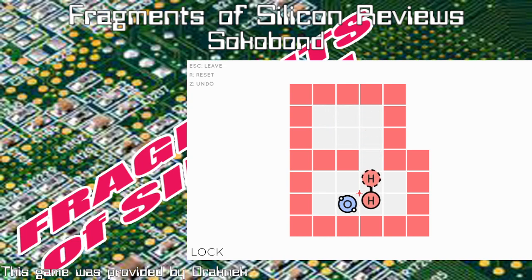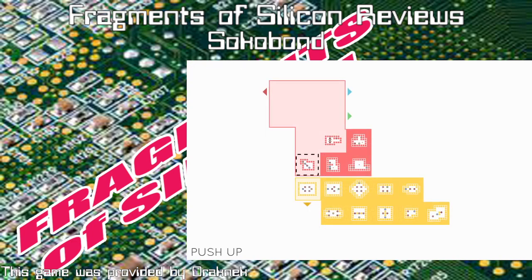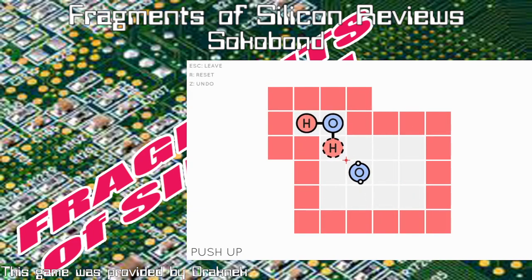The molecules do get complicated to a degree — you'll have to add more, not just hydrogen but hydrogen and nitrogen, or carbon, two or three elements to a molecule, and deal with hydroxide as well. But the game also doesn't forego the principles of Sokoban. Some levels are not necessarily complicated in terms of molecules but present the intrinsic challenge of Sokoban — like getting the oxygen to the hydrogen using only pushes.